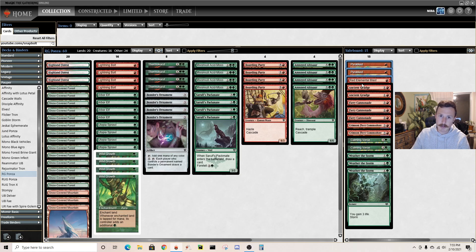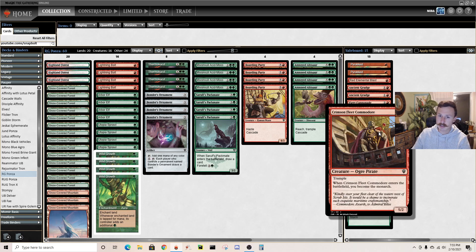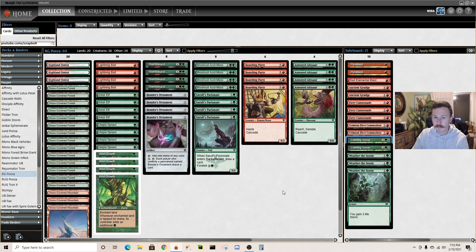In the sideboard we have triple Pyroblast, double Ancient Grudge, triple Cannonade, and I'm trying out a couple Commodores - an interesting way to take the Monarch. My list is a little different in that I have Thermokarst, so I'm not running Monarch cards in the main. I'll run it in the sideboard when they don't have many ways to take it. A couple Calming Bursts: it's Destroy All Enchantments You Don't Control, and if you control an untapped land, Destroy All Enchantments You Control - you just tap out and blow up all their enchantments. Strong against Boggles or Mono White Auras. Being four mana isn't relevant because you have so much acceleration. And triple Weather the Storm for burn. Let's go into round one.